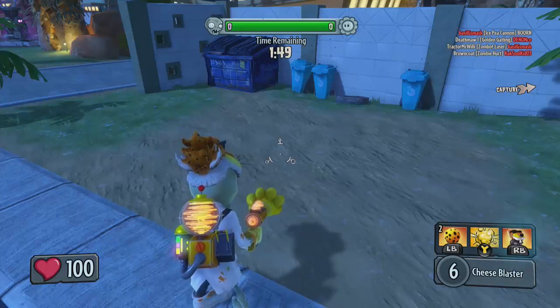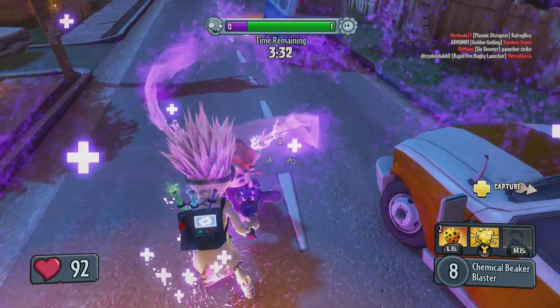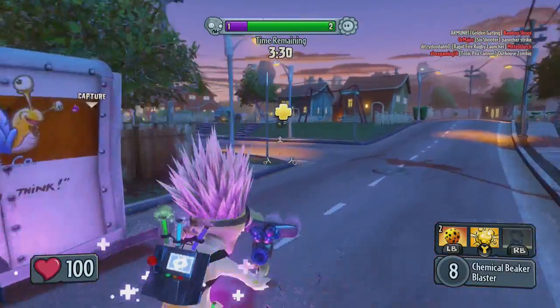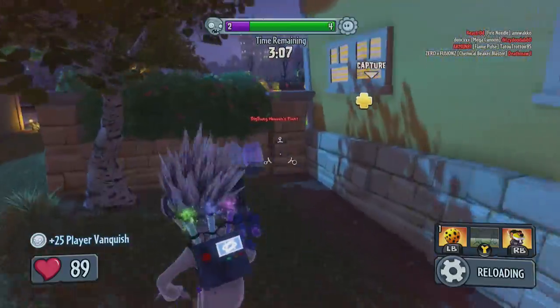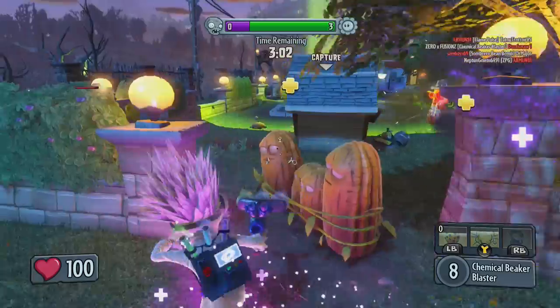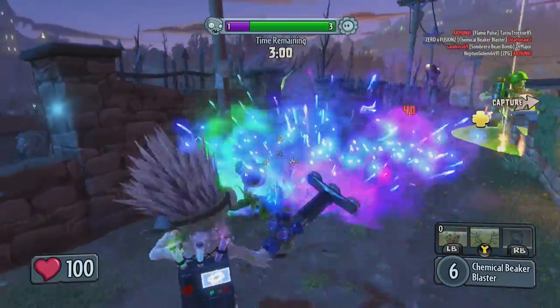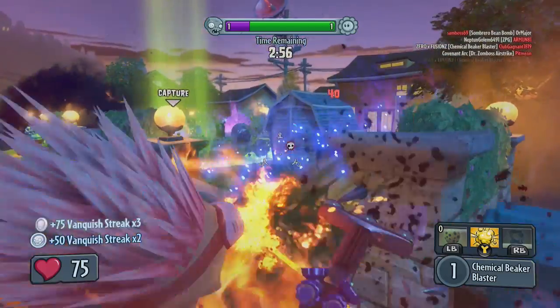It also takes 30 seconds for the ability to replenish, so there is no difference in how often you can actually put the heal station down. I also believe there is less health in this heal station than the other two, so if a plant is shooting at it, it will get destroyed a lot faster than any of the other ones. That is the downside to it, but because of the heal rate, this is my favourite heal station overall.